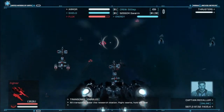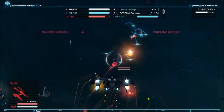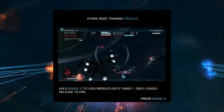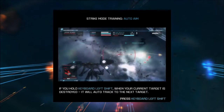Quite a fighter. Okay, Adams. Let's see what that ship can do. In Strike Mode, missiles can lock onto multiple targets — hold mouse to lock onto targets, and so on and so forth. In Strike Mode, the ship automatically turns to your current target. That really works well.